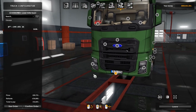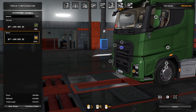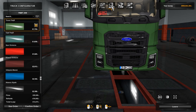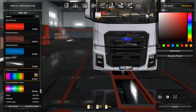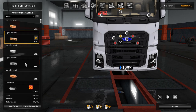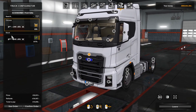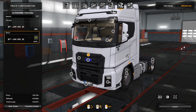Looking at the options: down the bottom we've got a chrome lower grille guard, and you can change the color of the light background — that's a very nice option. It looks really good in black, especially if you go for an all-black look, that could look really smart. We've also got some light options for the grille, ADR plates, and different grille options — chrome or black. The black does look a bit plasticky to be honest, but if it's like that in real life then fair enough.